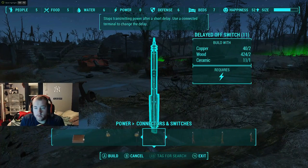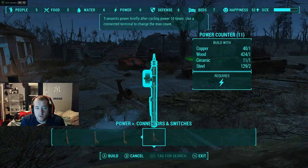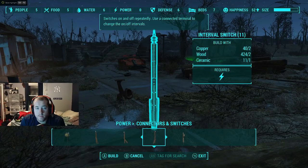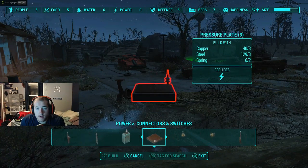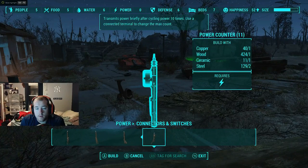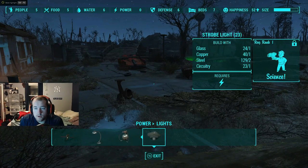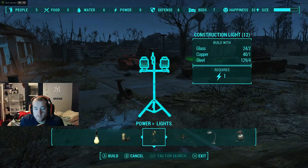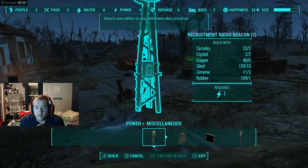Laser trip wire — I thought I had some fusion cells, maybe that's not the case. Power counter: after cycling power 10 times, transmits power briefly after cycling power 10 times. Use connected terminal to charge to the max count. A connected terminal would be... I don't know. You can have light bulbs. Shroblite, that's pretty cool. Anyway, episode number 15 is going to be about just kind of dicking around with my base.